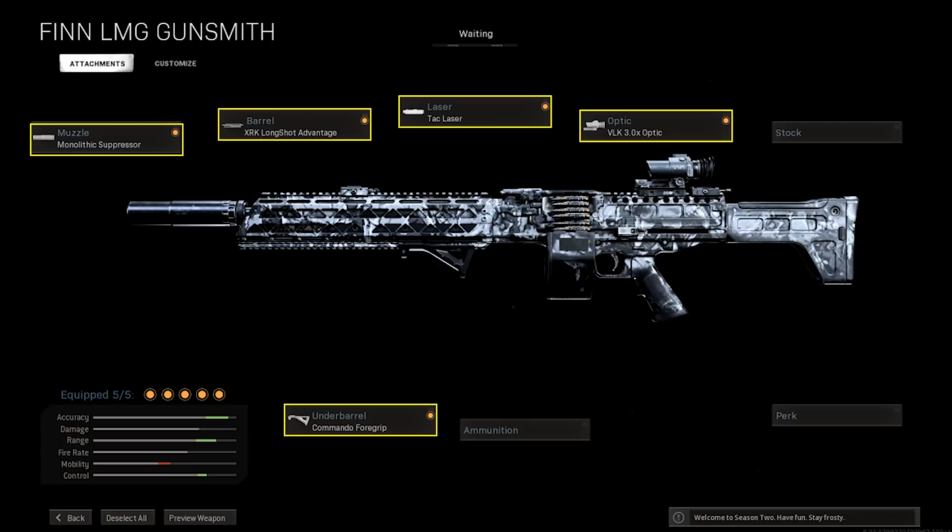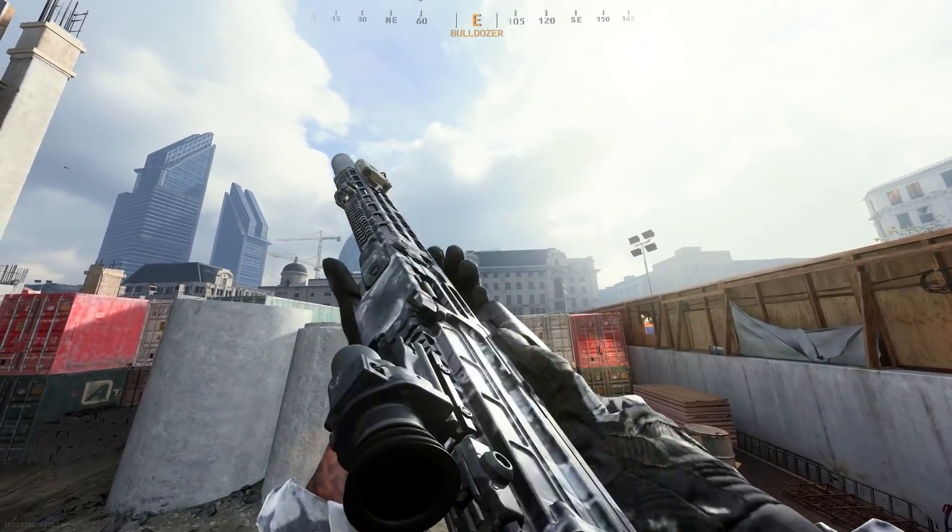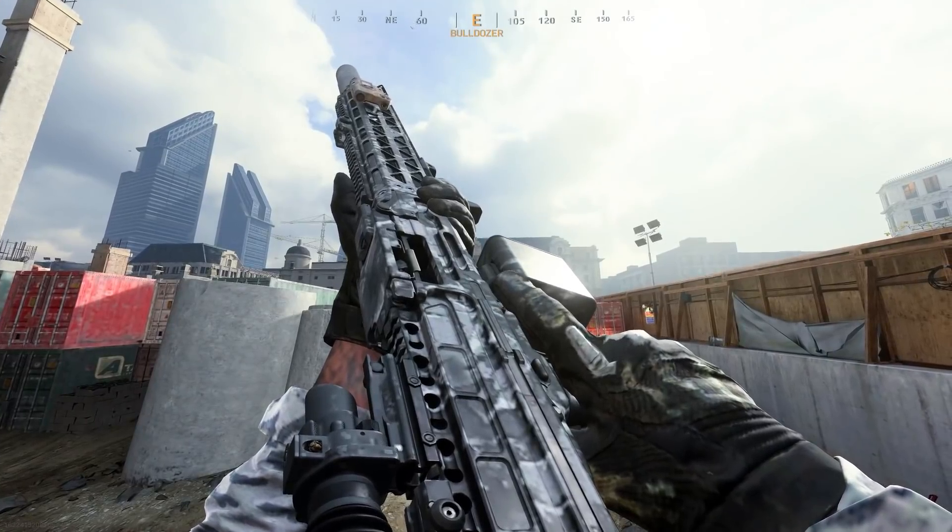If you kit it like this, you're probably going to get some work done. By equipping the Finn for max range you will have a lower fire rate but excellent recoil control and a big magazine to bully people with. Kit it for range and not fire rate and it's a laser beam — arguably even more so than the Kilo. You're not going to be dropping people in the blink of an eye, but it's excellent for pressuring enemies from range. If you like guns like the Bruen and the PKM, the Finn is a good off-meta replacement.